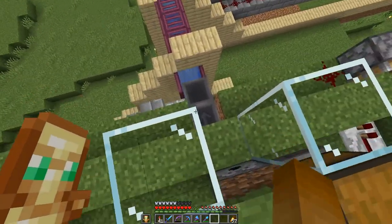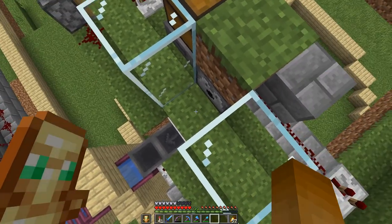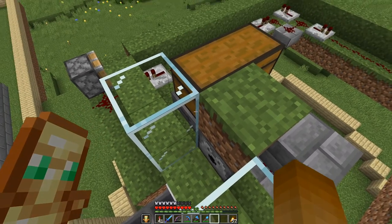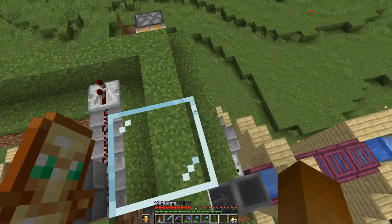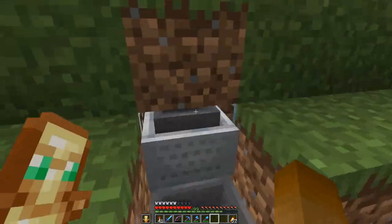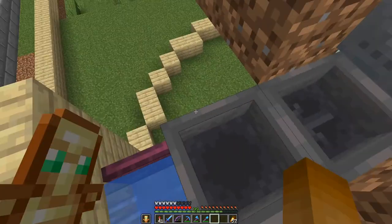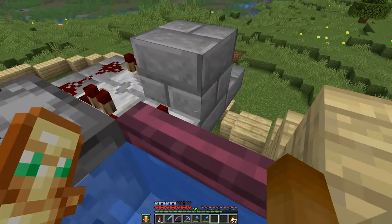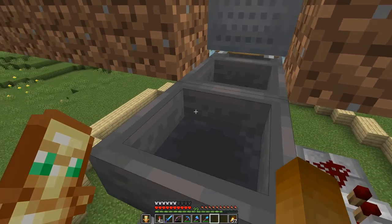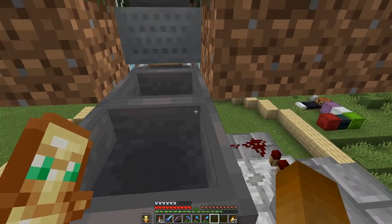This is the system where we get the wool. The sheep will sit in here and we have shears in here which are supplied by this chest. The sheared wool will be collected by a hopper minecart below the grass which will suck it up — standing on rails, very important. Then it goes through the hopper line into this dispenser and out into the water stream.